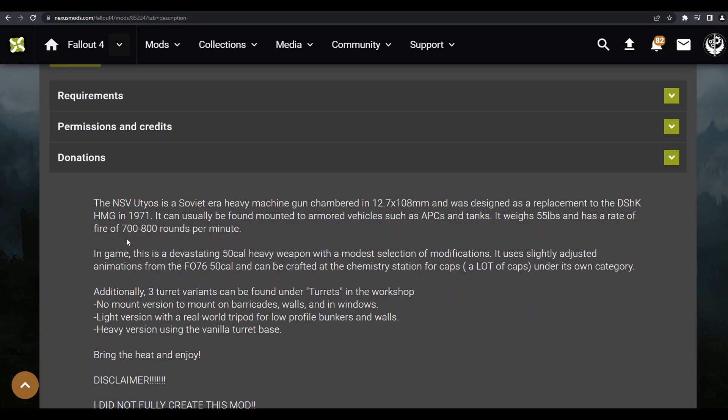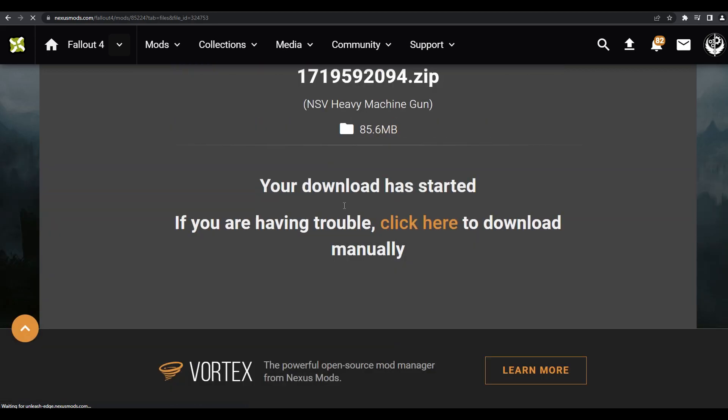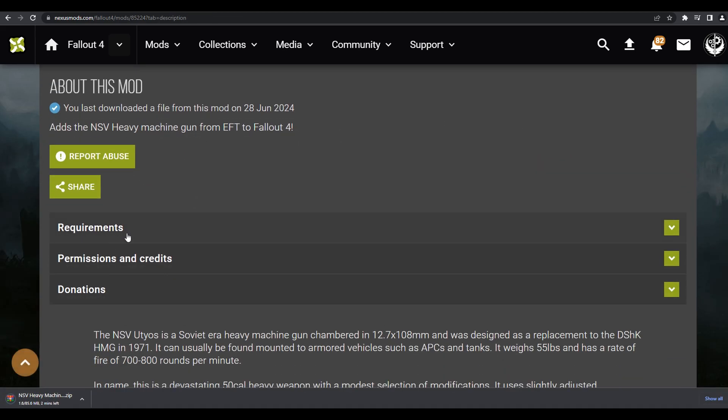In game, this devastating .50 cal heavy weapon has a mod selection of modifications. It uses slightly adjusted animations from the Fallout 76 .50 cal and can be crafted at the chem station for a lot of caps, under its own category. Three turret variants can be found under turrets in the workshop, and there's no mounted version for barricades, walls, and windows — which is pretty sick. So we get a heavy weapon and some settlement turrets.